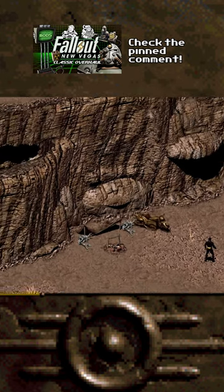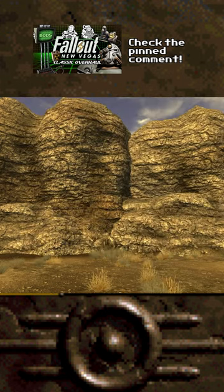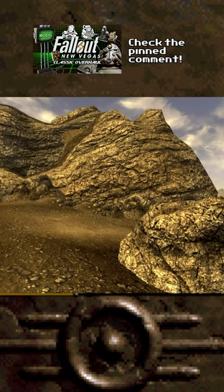Look at the rocks from Fallout 1. Now compare them to those of Fallout New Vegas. The original's art style was way ahead of its time. Let's make the rocks of the Mojave look similar with Textures Over Time's rock retexture.